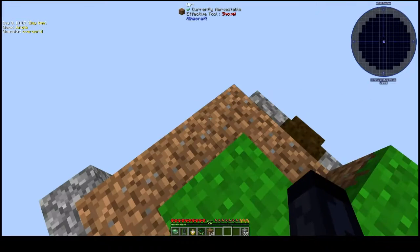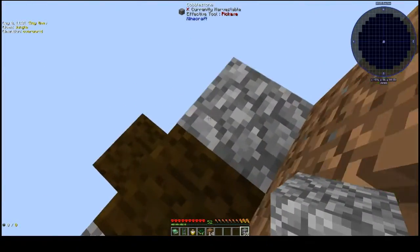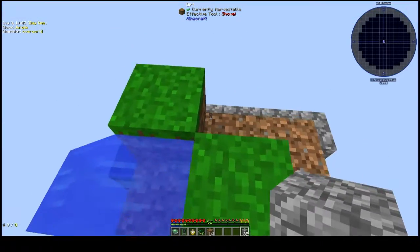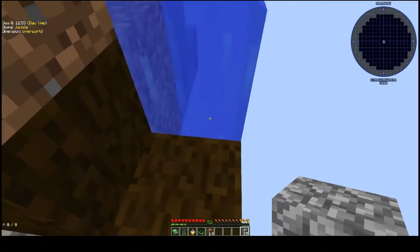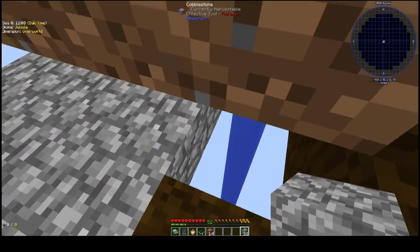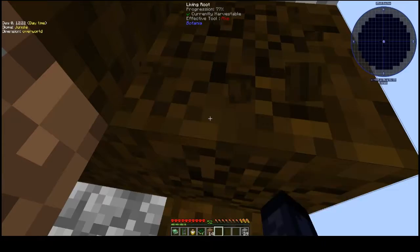I've got 39 cobblestone and I'm still so afraid of falling. The other thing I have to worry about is that once this platform gets a little bigger, things can start spawning. Not super worried at the moment, if only because it's a small platform and it's not nighttime yet. But ideally I should get some of this living root because you can change it into saplings somehow.